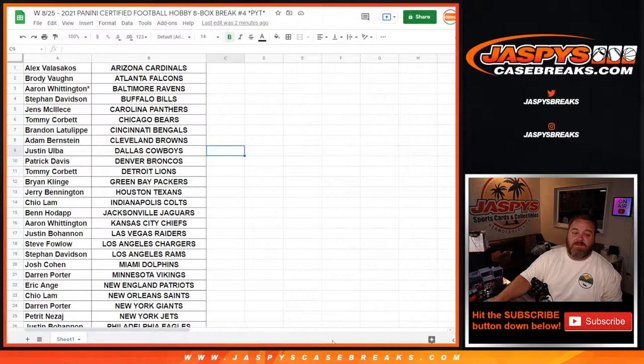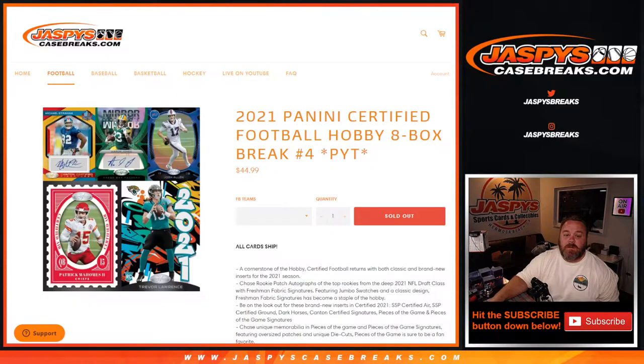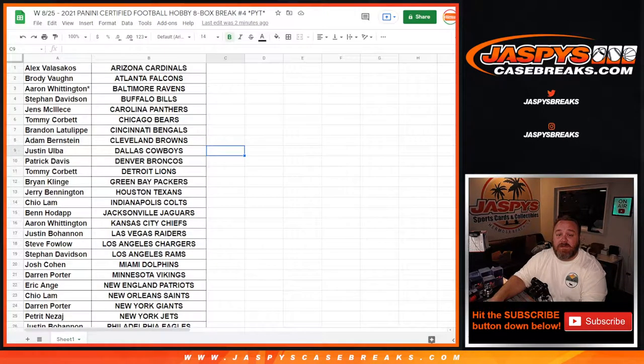Hi everyone, Sean with jaspyscasebreaks.com here doing a certified football hobby 8-box break, pick your team number 4. This is the first half of a fresh case. Pick your team 4 sold out before pick your team 3, so the second half of this case will be pick your team 3 — we're going backwards in order. Pay close attention; if there's a hot team still available in pick your team 3, go grab them before somebody else does.